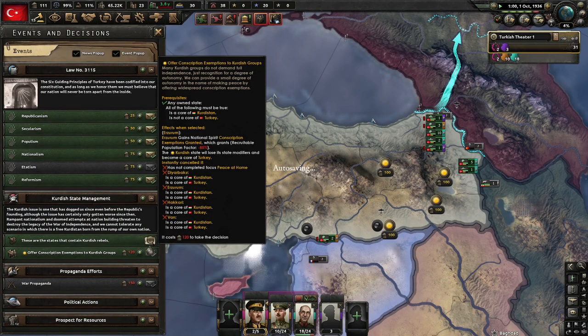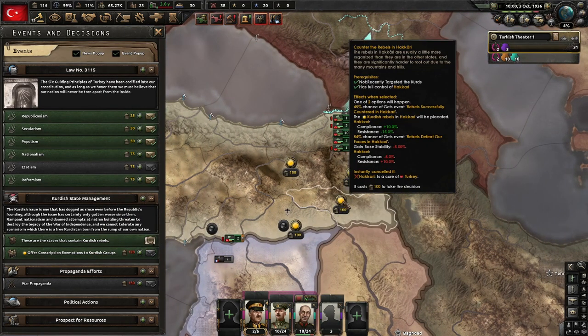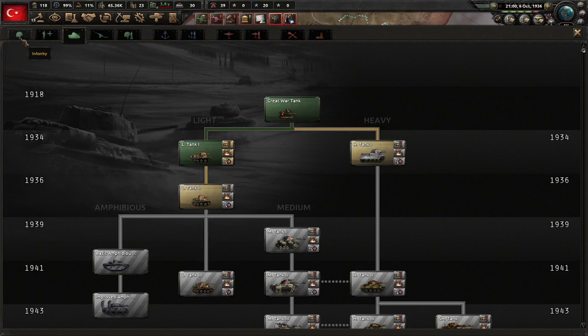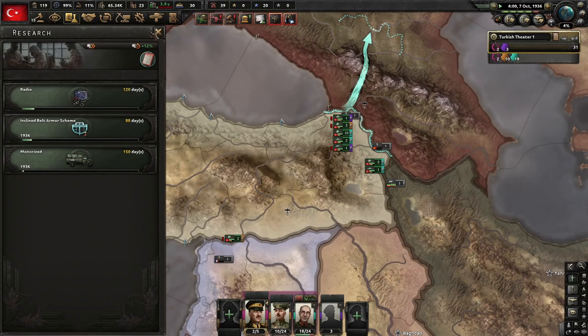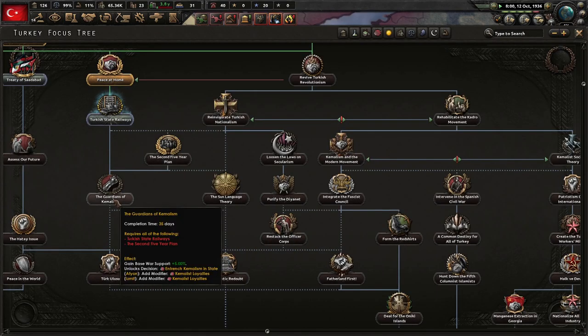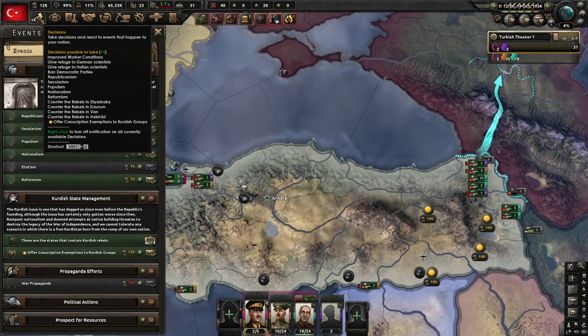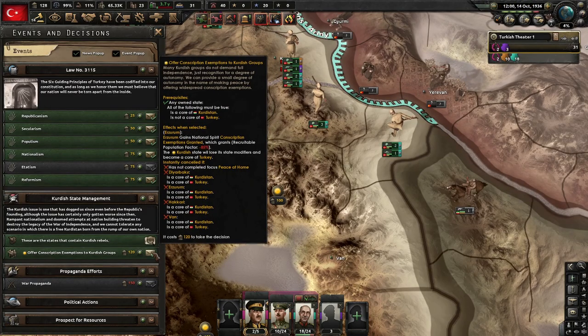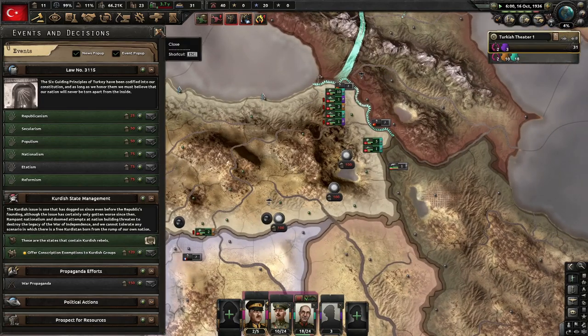Offering conscription exemptions — is that the only way to put down the resistance? Counter the rebels here: 45% chance of rebels successfully countered in Hakari, giving more compliance and less resistance. If rebels defeat our forces, we lose compliance. I'll just core it — that seems like the better thing to do. We're also trying to use some light tanks, so let's get motorized first. We've got to get the second five-year plan, and we've got to get Guardians of Kamalism — that's about 105 days. So Erzurum became a core.